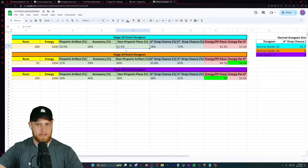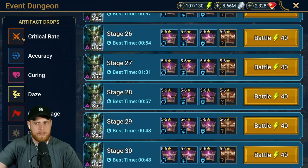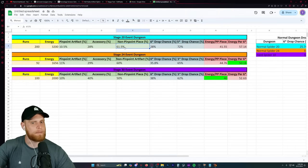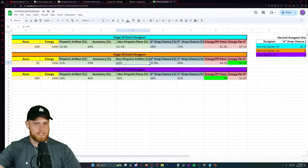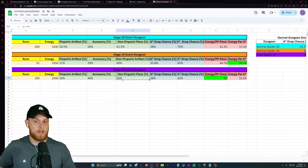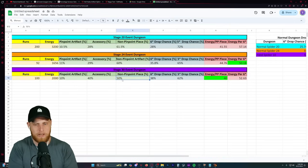With the non-pinpoint pieces, which are just the regular artifacts basically going to be sold, we had 61.5% on stage 20, 60% on stage 24, and then 50% on stage 30. With stage 30 runs, it could have just been his account or just good luck - but he had an even split of 50% pinpoint and 50% non-pinpoint.